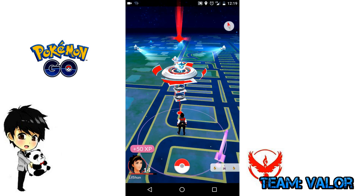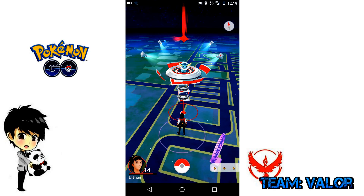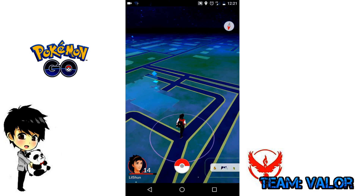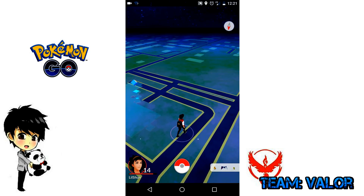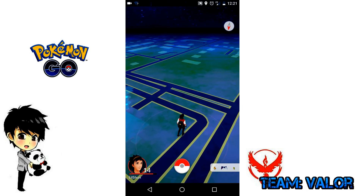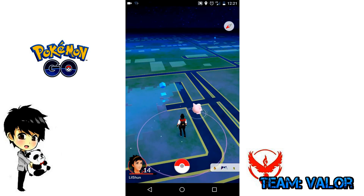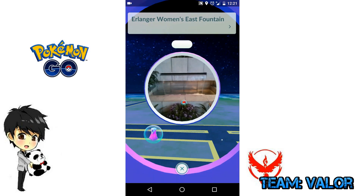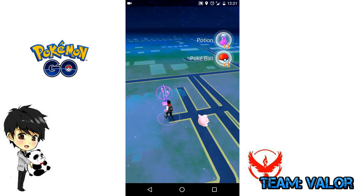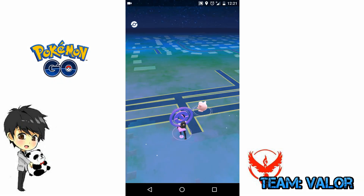I wanted to show you Pokemon Go with my partner in crime, Minty, who will join me today in racking up Pokemon, taking down gyms and leveling them up. Today it's mostly about leveling our own gyms up. I'm on Team Valor right now. Most of the gyms around in my area are mostly Red. There were a few blue and yellow gyms around here as well, but they were too hard for us to take down, so it's more reasonable to just put our Pokemon in our already reinforced gym.